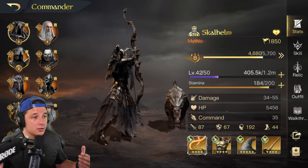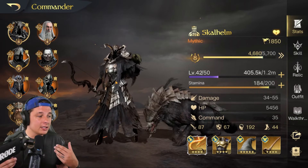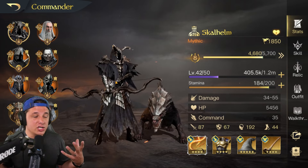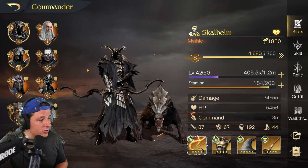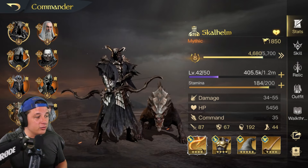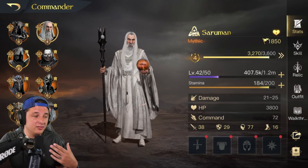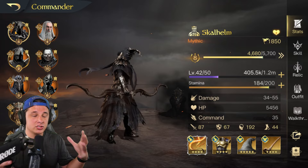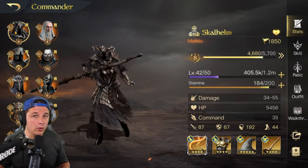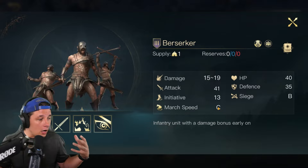As for who to run Skull Helm with, I'd try to do a balance of support and damage, just like the meta runs Gandalf the White and Saruman as support with Dane and Boromir as damage. She can plug into any of those damage slots we've talked about on the channel and can be run with any combination of damage and support commanders. I'm running her in a full damage lineup with Saruman as the support — everyone else is damage but they all have some madness or stun for crowd control.